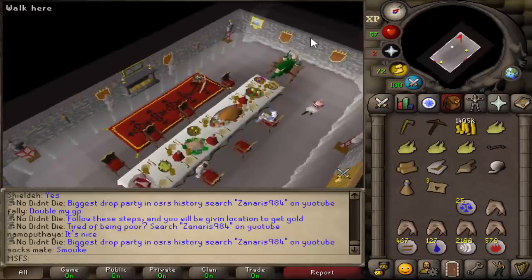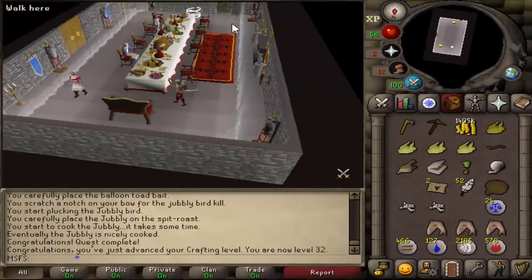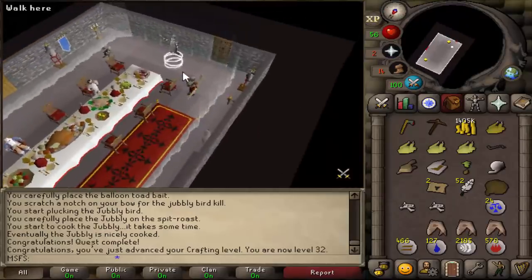We can now start the last quest for mith gloves. Time to free the ogre — and that bit is done. We now have access to mith gloves. This is very important as it will be very useful for pure PKing, and obviously when we transition to a zerker and a main we'll need barrows gloves eventually, and having all of these completed will make that a lot easier.